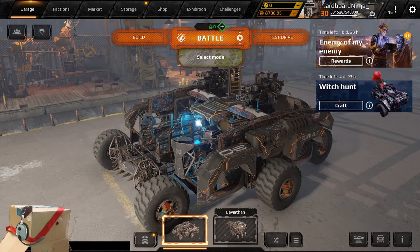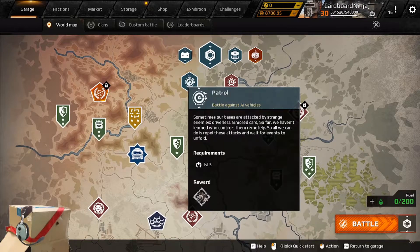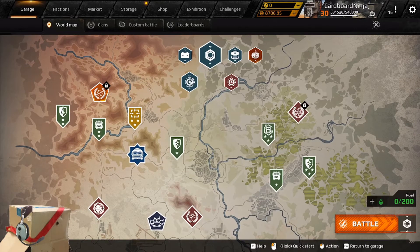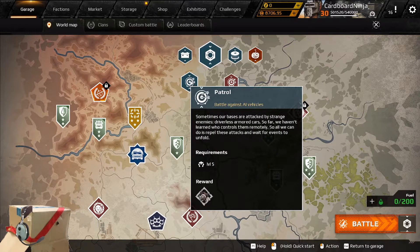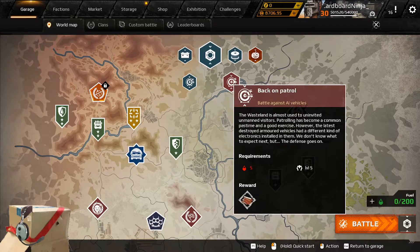Scrap is earned by selecting and playing in the Get the Scrap Medal or Patrol missions. This is for if you wish to fight other players (PvP) or against bots (PvE). Copper is earned in PvE missions only, such as Back on Patrol, which costs 5 fuel — which we'll go over later.